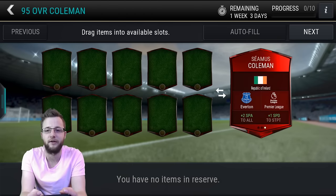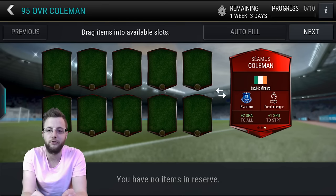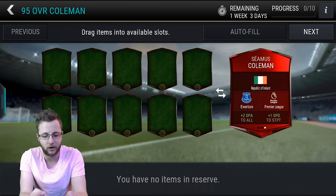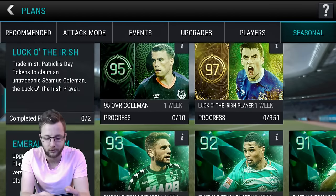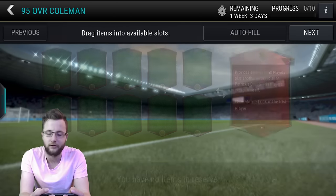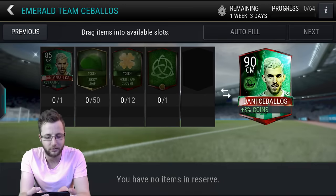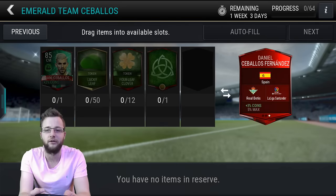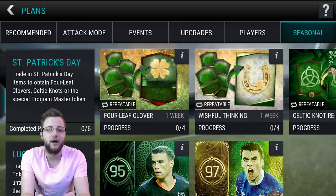These are the ones where you can't get it different, and you can see un-auctionable as well. Maybe not a bad player to get, plus 2 short pass accuracy and plus 1 speed, except he only gives those boosts to all of the people in the Emerald team. It's not to all of the other ones, it's just to the other St. Patrick's Day players. And then you have the Emerald team down here — put in the player, put in the tokens, upgrade to get the higher overall player. These ones are un-auctionable as well.